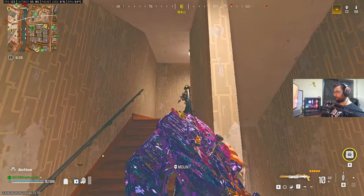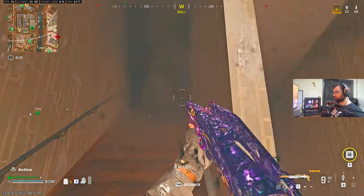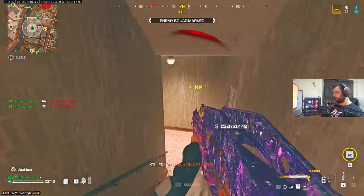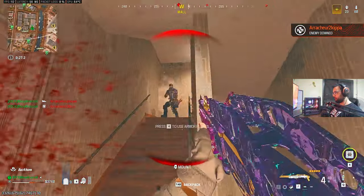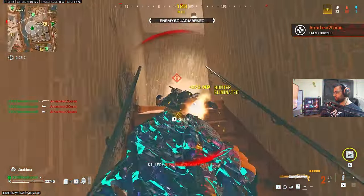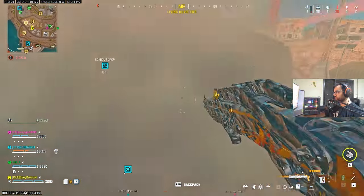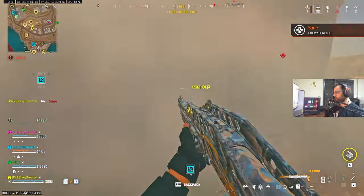Last but definitely not least, the Reclaimer 18 is the best close range option. I know a lot of you will be upset — a shotgun is for noobs — but let's be real, the shotgun has a lot of negatives, including that if you're not very close to your enemy you won't be able to win your fight, and even then you need to master a lot of skills.